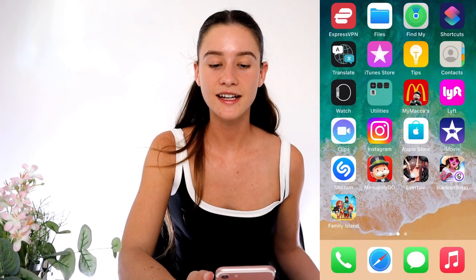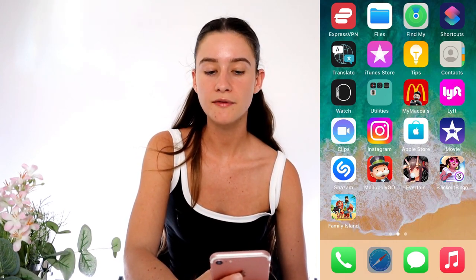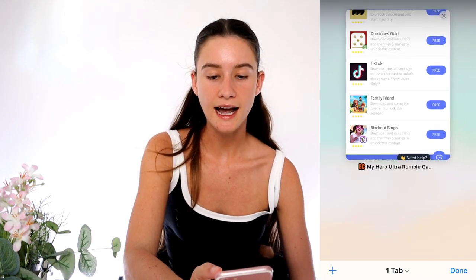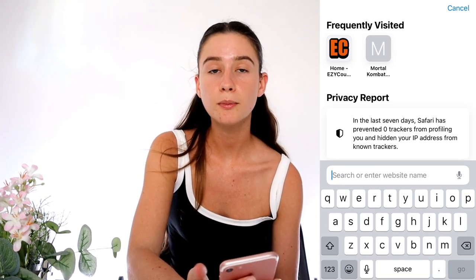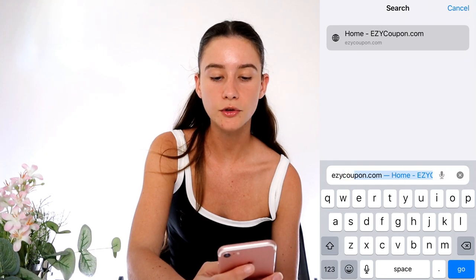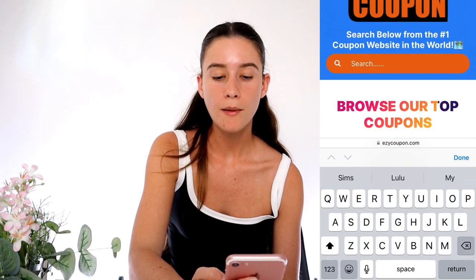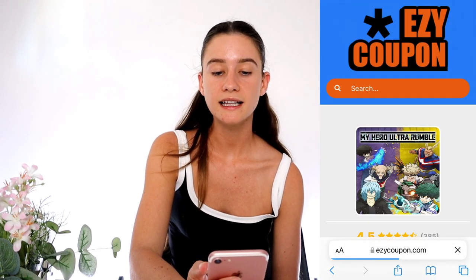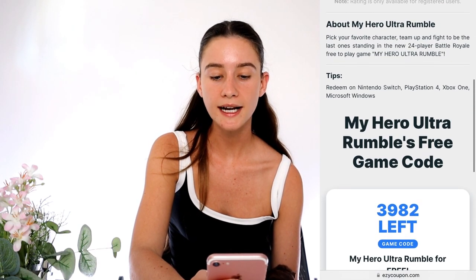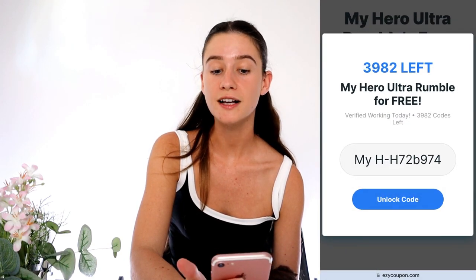I just completed all of them — it took me roughly ten minutes since I chose games. What we're going to do now is go back to whatever search engine we were using, close this tab, and go back to the EZYCoupon website. Type in EZYCoupon — E-Z-Y-C-O-U-P-O-N dot com — press go, and we're going to search for My Hero again. Click back on it just like before and scroll back down to the game code section.